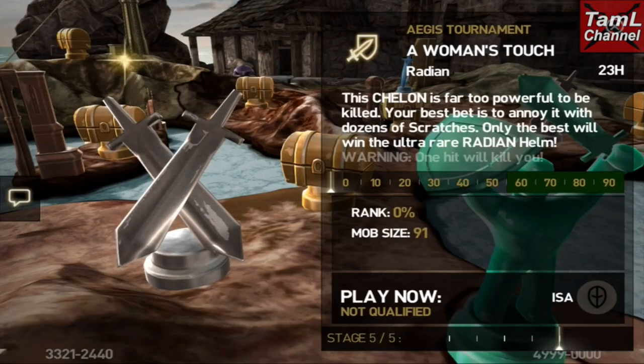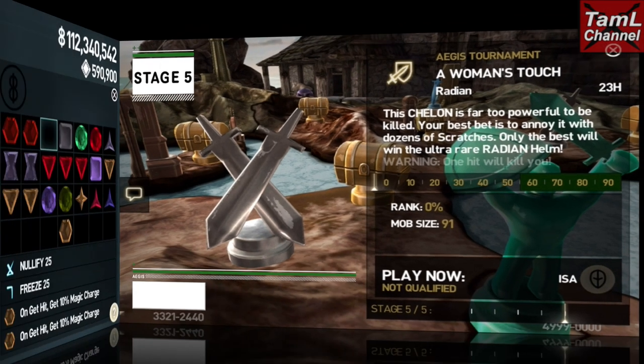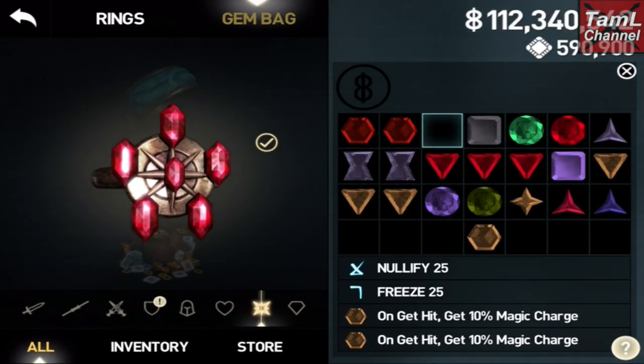Hi guys, we're on to the last stage of the Aegis Tourney for the Radiant Helm, and it scratches against a one-hit-kill Titan, and the top 40% will win the main prize, the Radiant Helmet for Cyrus.